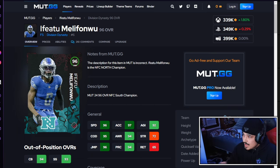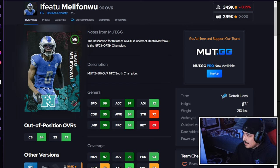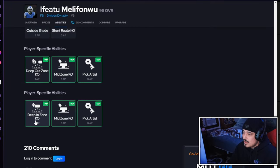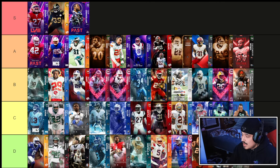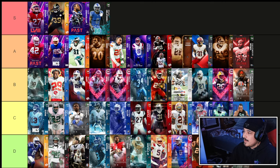Next up is the all-NFC North chem Osafo Melefonwu — good size, a bit lighter than Cam Chancellor but similar speed and acceleration. Can play man and zone. Run stop stats aren't as good but he gets pick artist and deep end zone, which is great for traditional safeties in the middle of the field. Also has deep out zone and mid zone options. I'm gonna put Melefonwu right in front of Cam Chancellor, though if you factor in Cam's dual threat X factor the difference is marginal — it really comes down to who costs less AP, and that's probably Melefonwu.